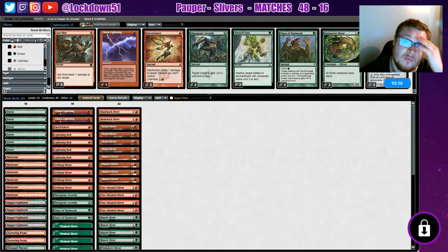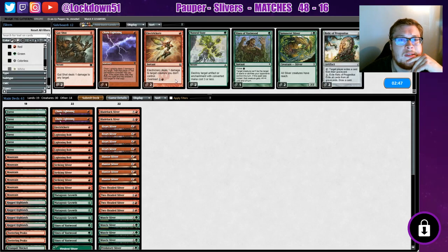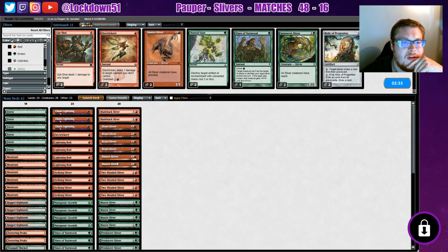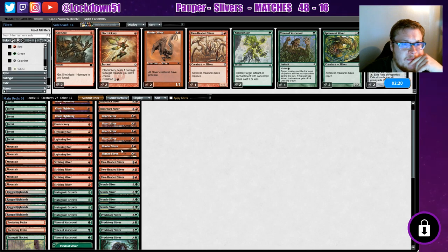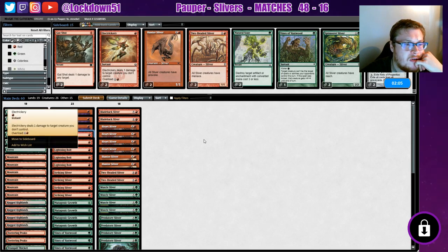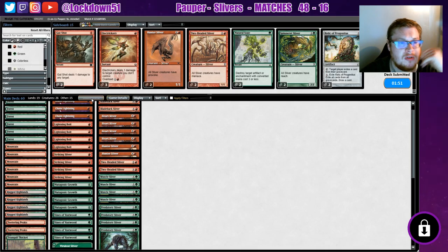Now that we know a bit of what we're dealing with — an extra Vines isn't bad, I like the Mutagenic Growth, they're pretty versatile. Maybe another Chain Lightning. White-Black is a little slow, so I think Hunter Sliver can go if they're not playing with many creatures. Maybe a Two-Headed Sliver as well — we'll drop a couple of those and bring in extra burn, just go straight for the face. Let's take Electricery out. We'll play a full set of Mutagenic and Vines for extra protection.